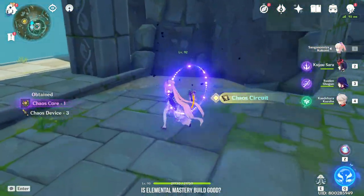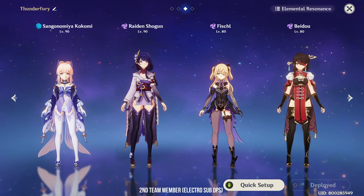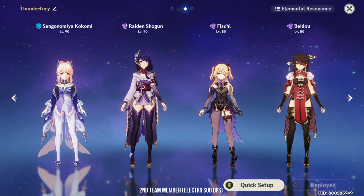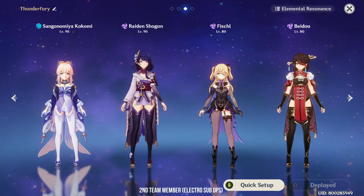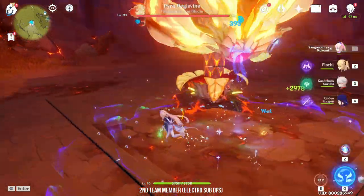However, there is a way to make this viable, and here is where team composition comes in. To play the Electro Charge team, your second character is going to be an Electro character. You will want an Electro character who can deal off-field DPS, such as Fischl, Beidou, or Raiden. I've tested all three and I personally find Fischl to be the best — with Fischl, you practically have 100% Electro Charge uptime.